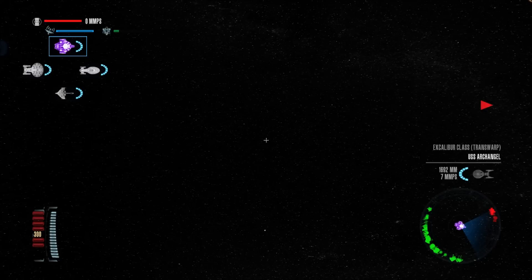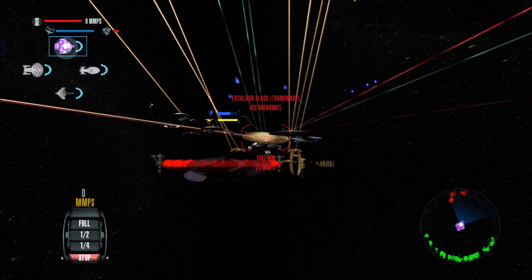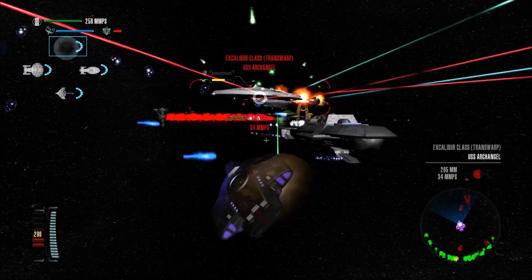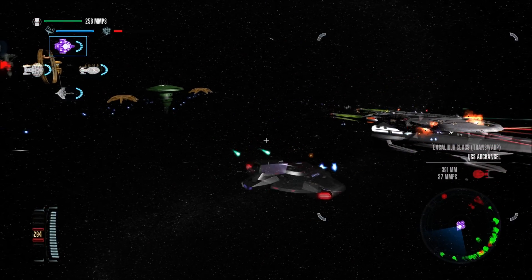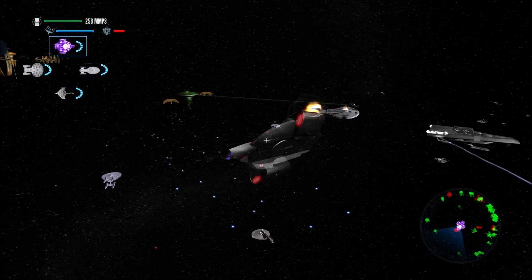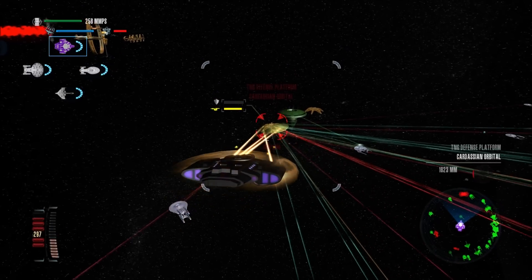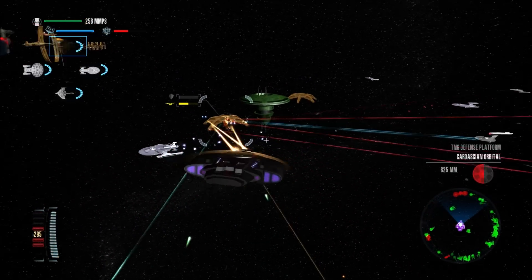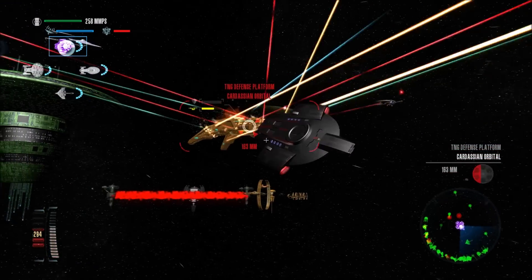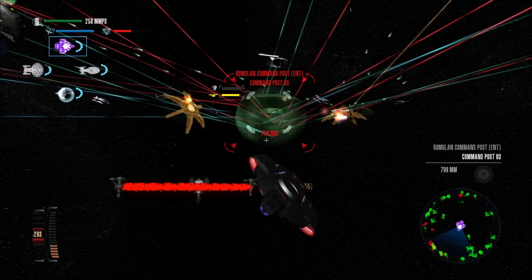Not much I can do about the lag except look away. Time to decloak — target the Excalibur-class. Open fire. Their shields are gone. Our shields are down — incoming quantum torpedoes — but the Excalibur-class was destroyed. That was good. Target the defense platform — their forward shield is destroyed. Moving into attack position. Threat neutralized. Phaser recharge rate. And the command post — threat neutralized. A Romulan vessel was destroyed.